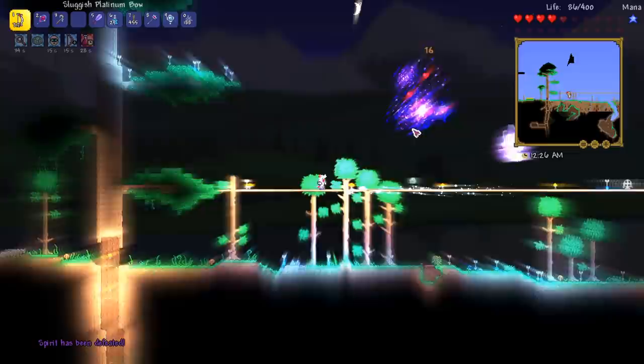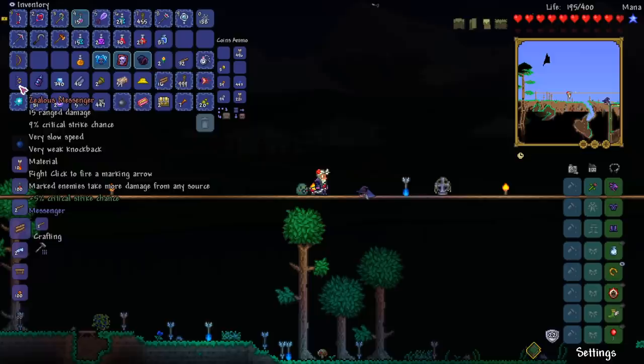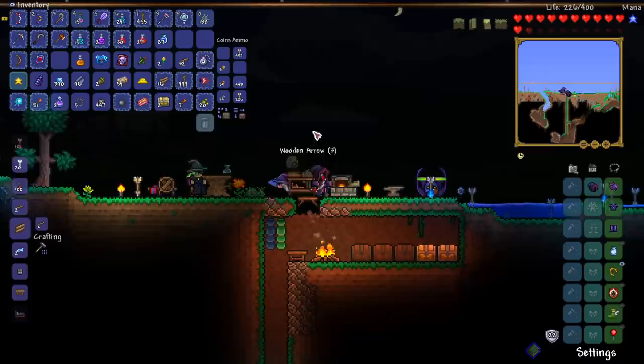Three, four, five — come on. Oh there we go, maybe six. Spirit has been defeated, we get a treasure bag. What do we get? Ooh! We do get different loot — we got an Azealius Messenger, 15 range damage, right-click to fire a marking arrow, marked enemies take more damage from any source. That's pretty cool. We also got the skull heart, the same accessory, and then we got the Spirit Hood, which is a vanity outfit. That's really cool.